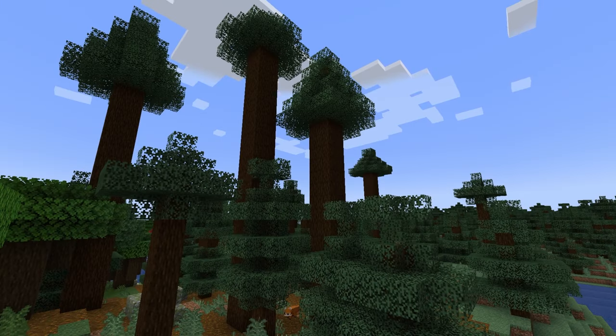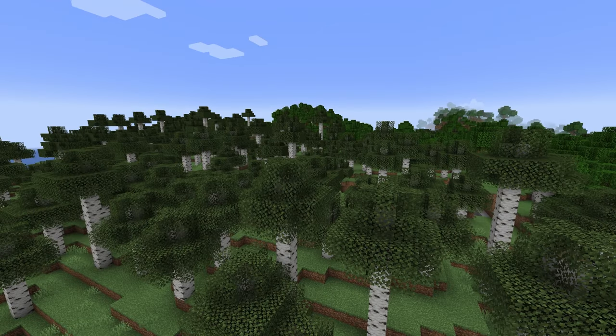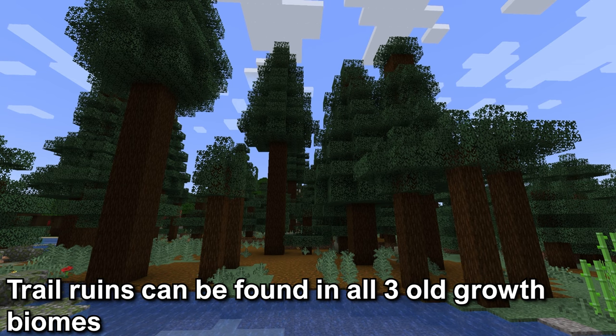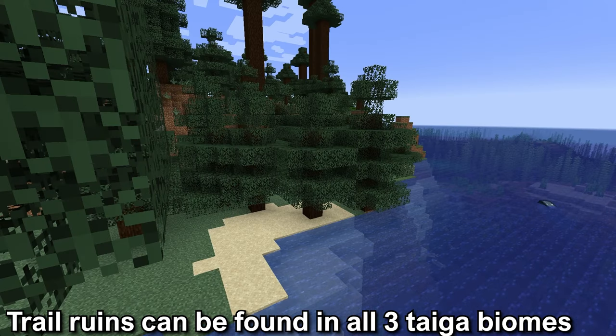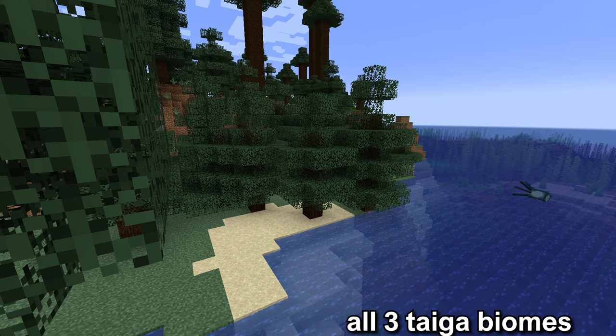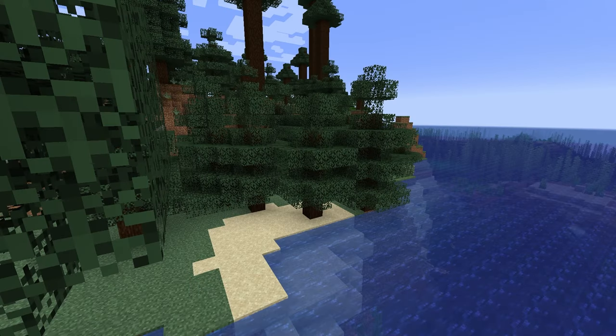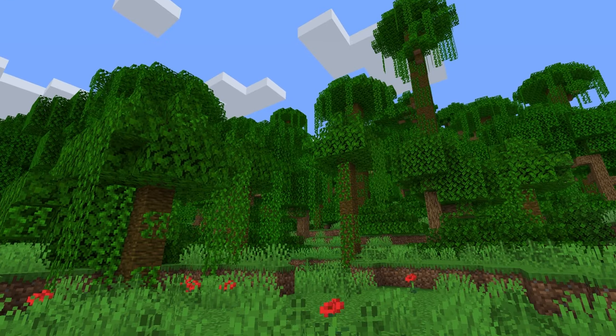There's an obvious theme here, as trail ruins will be found in forested biomes and old growth ones. The old growth biomes are different from the normal forested biomes as they will have taller trees. There are only three old growth biomes in Minecraft and the trail ruins can be found in all three, and only three taiga biomes where the trail ruins can also be found in all three. The easiest way to remember the biomes is: any old growth biome, any taiga biome, or the jungle biome.